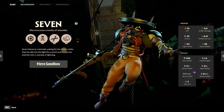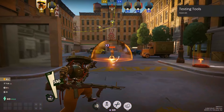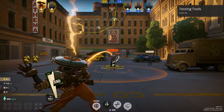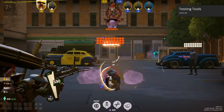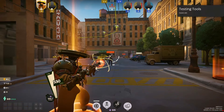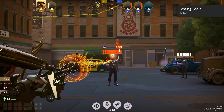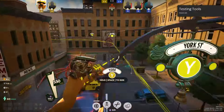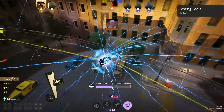Seven is a lightning-wielding controller focused on electric damage and crowd control. Lightning Ball shoots a lightning ball that damages and slows. Static Charge stuns and damages enemies around a charged target. Power Surge adds shock damage to bullets that chain to nearby enemies — it is a very, very strong tool used for jungling or just farming. Storm Cloud expands a damaging storm cloud with increased bullet resistance.